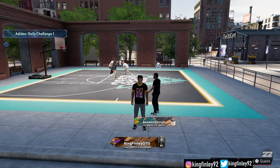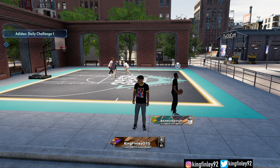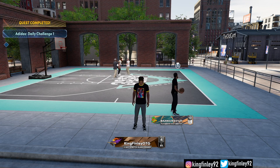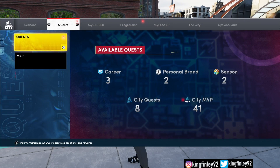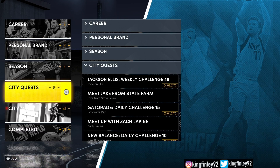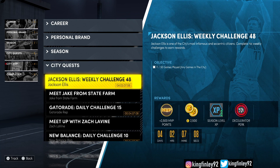If you guys don't know what this court is, it's right over here where you do your team practice at — right over here by the team practice facility. That's where the court is. And the old gym is right down on the right. So, how to unlock this Minimizer perk — you go to Quest, and then you will go to City Quest. And it will be an Adidas Challenge.